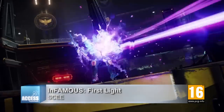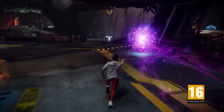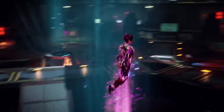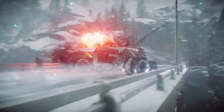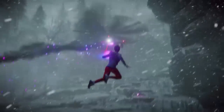Starting the new year off right on PS4 is Infamous First Light, a standalone follow-up to super-powered blockbuster Second Son that has you playing as angry neon sidekick Fetch. This time the game's all about Fetch's backstory, which means fizzing around open world Seattle and blasting waves of enemies to find out about her past run-ins with the DUP and what exactly happened with her brother.